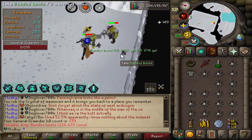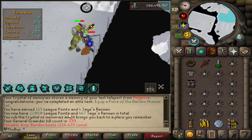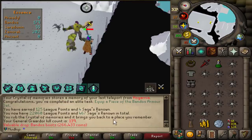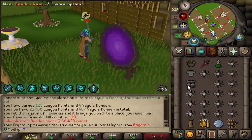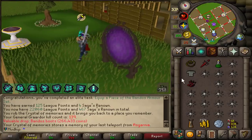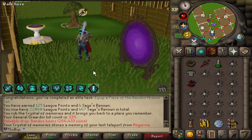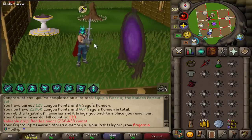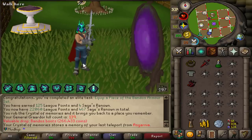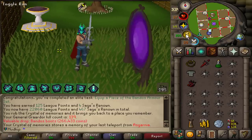Back to back - oh my god, it was back to back! It was KC 138 and then 139 - Bandos boots! While it's not better than Prims necessarily, it is really good for the Bandosian Might fragment. And once we get Tassets there's also a task to equip the full Bandos armor set, so if I can get Tassets we get a bunch of points for that.